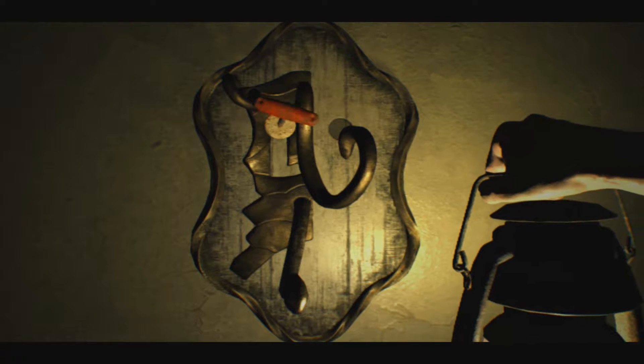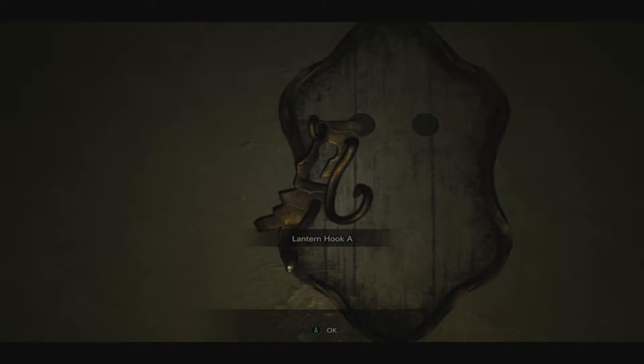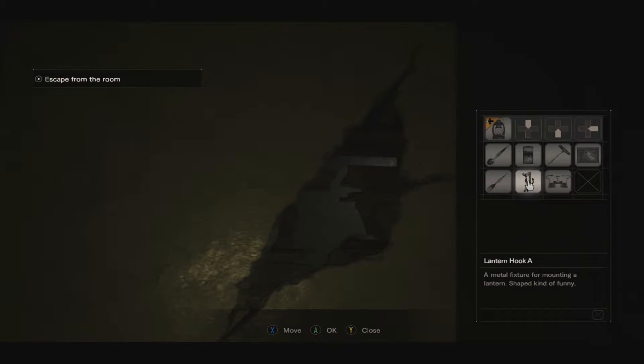Do I get the cork too, because that's gonna be fucking important. Lantern hook A - A is the correct one. Got it.